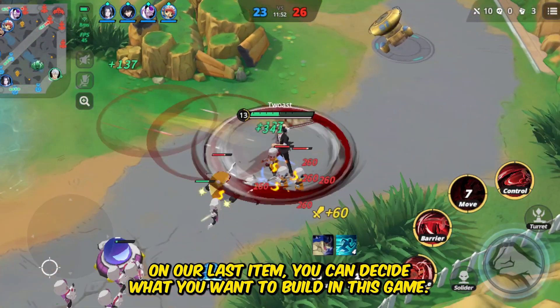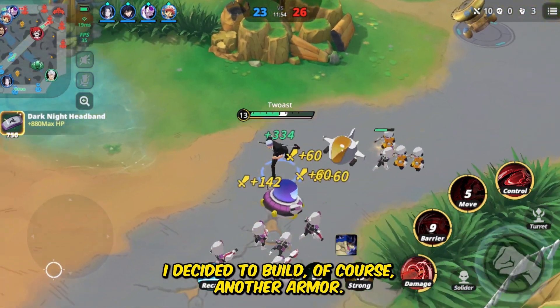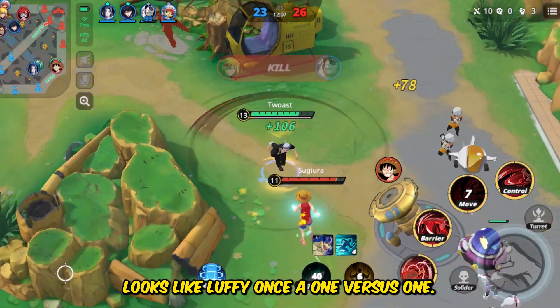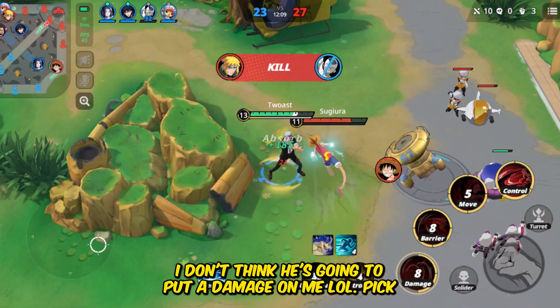On our last item you can decide what you want to build. In this game I decided to build another armor — that armor will help us increase our damage. Looks like Luffy wants a 1 vs 1. I don't think he's going to put any damage on me, lol.